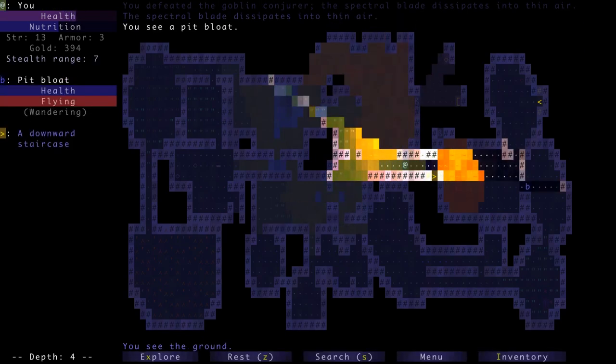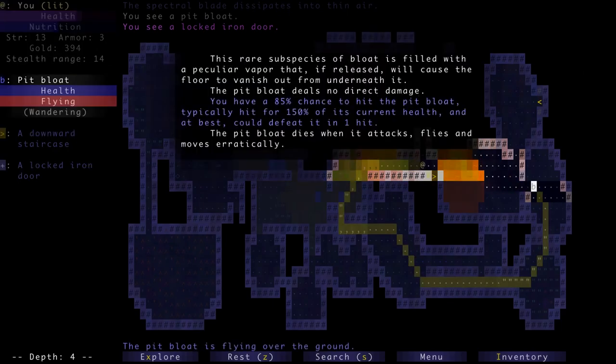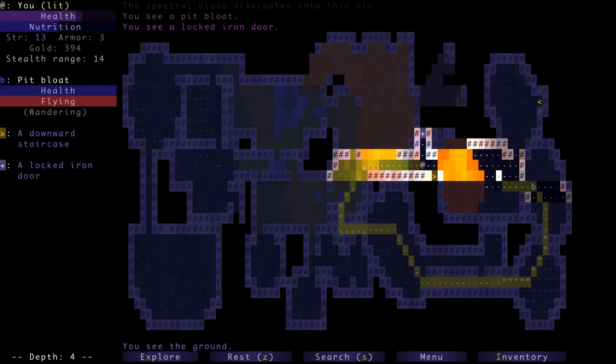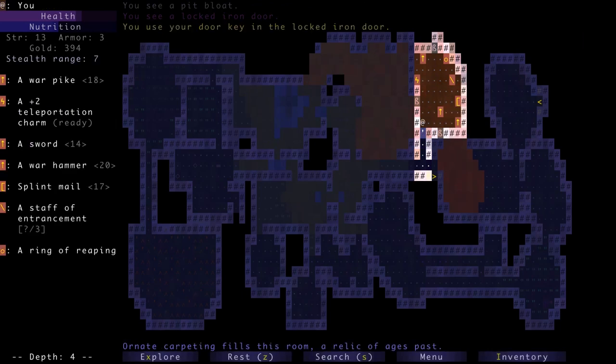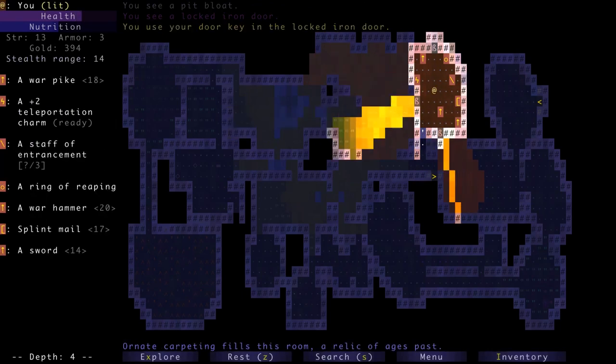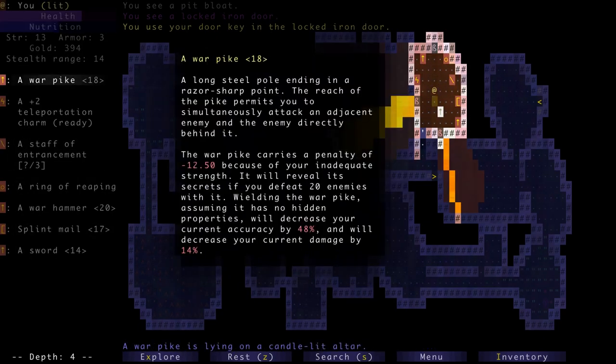We open this door. The way these rooms work is pretty interesting — these are all items on altars. We have our choice of what to take. Any item we take, a cage drops on every other item, so we can really only take one. We could take this war pike — a really powerful weapon requiring 18 strength. Its special ability is that it lets you simultaneously attack an adjacent enemy and the enemy directly behind it — great against jellies. There's also another sword, splint mail armor, and a staff of entrancement.